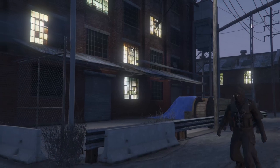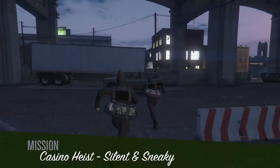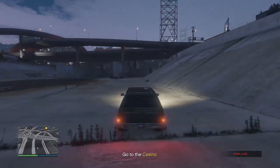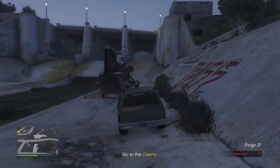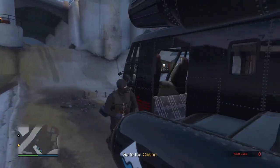At the beginning of the heist, you and your partner will need to drive up to the cargo bob, which you'll eventually jump out of and land on the helipad. I recommend taking a shortcut to get to the cargo bob instead of using the normal roads since you won't have to deal with any traffic. Once you get there, just hop in and the NPC will fly you to the proper altitude to jump.